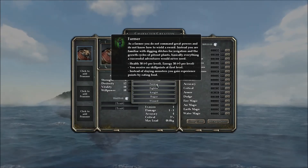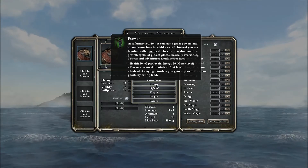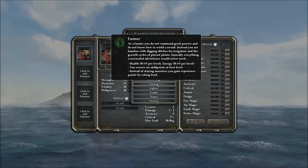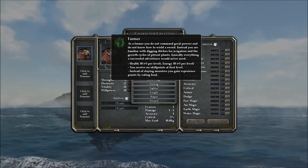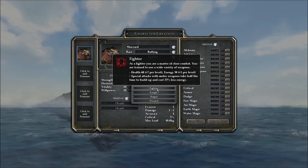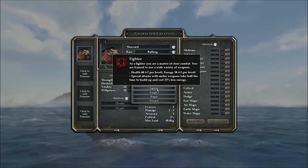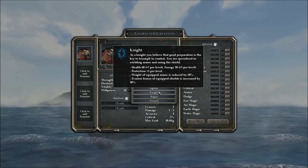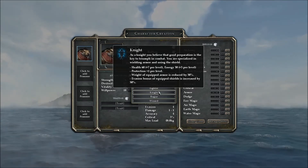As a farmer, you do not command great powers and do not know how to wield a sword. Instead, you are familiar with digging ditches for irrigation and the growth cycles of pit root plants — basically everything a successful adventurer would never need. Your health is 30 plus 5 per level, same as your energy. You receive no skill points at the first level. Instead of slaying monsters, you gain experience points by eating food — that's fantastic. Then we have the traditional fighter — you are a master of close combat, trained to use a wide variety of weapons. 60 health, 7 per level. Special attacks with melee weapons take half the time to build up and cost 25% less energy. We have the knight: good preparation is the key to triumph in combat, specialized in wielding armor and using the shield. Health is 60 plus 7 per level, energy is 30 plus 3 per level.